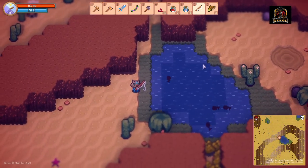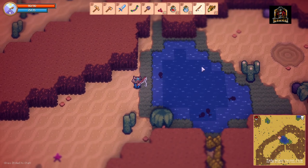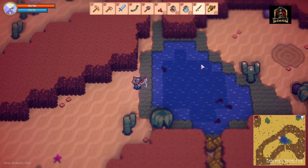Here we are in the desert biome. I wanted to show you a different area where you can catch fish. Currently you can catch fish in the grasslands, the tundra, and the desert, and there's even a rare fish that you can catch from the dungeons.